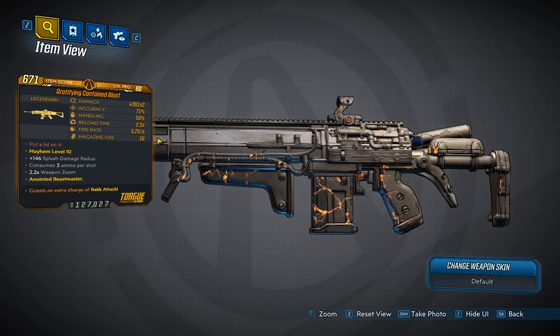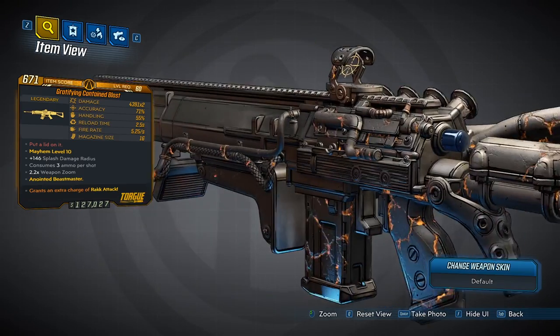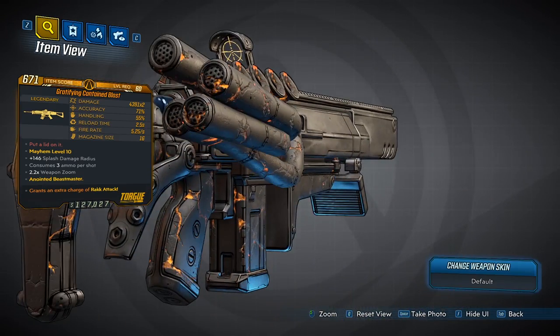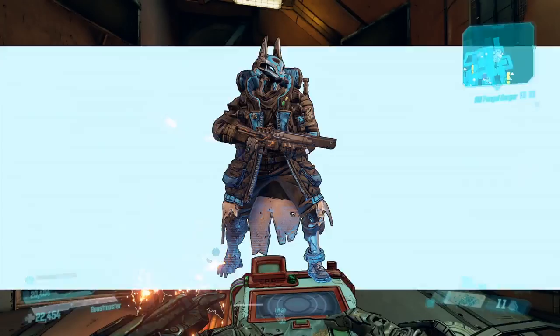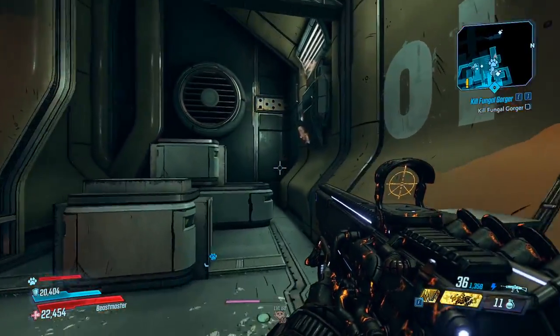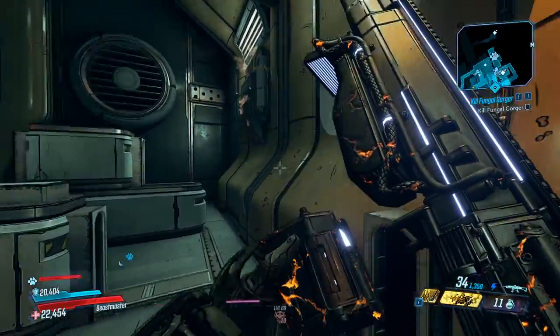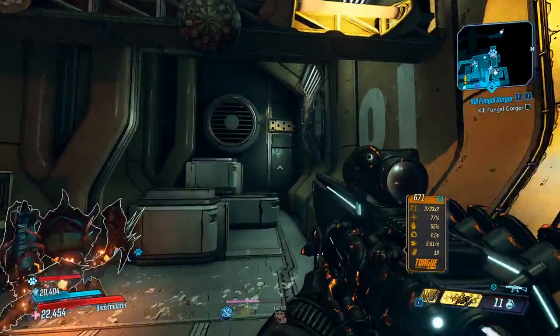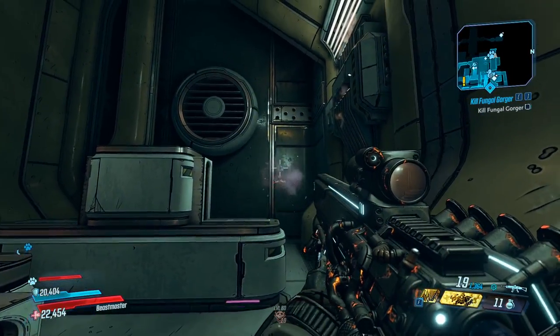The gun looks pretty good — it's dark gray with a bunch of orange cracks on it, and I think that combo works out really well. This weapon is pretty cool. The x1 version shoots out 2 shots per trigger pull, and one of the shots is going to be a sticky, so when you reload, they're going to blow up. The x2 one is going to shoot out 4 shots, 2 of them being stickies, and same thing — when you reload, it's going to blow up.